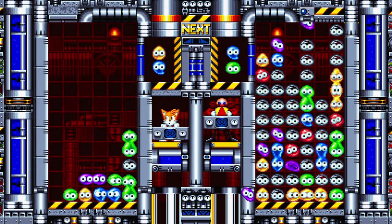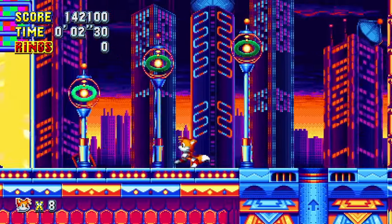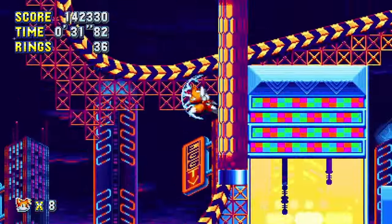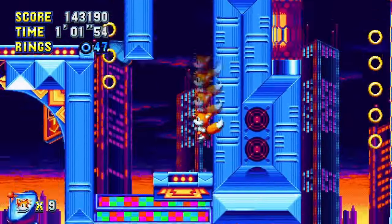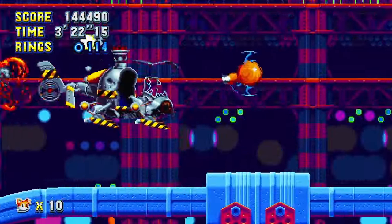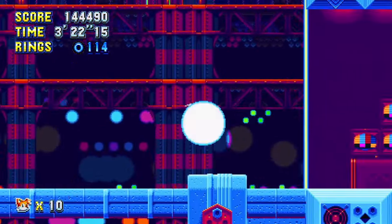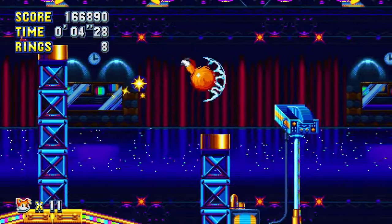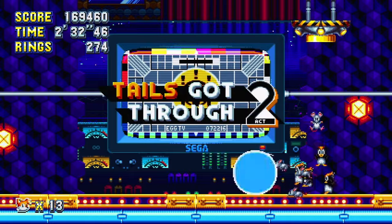One Mean Bean Machine reference later, we beat the stage without spin dashing. Studiopolis Zone is also a pretty easy zone to beat without spin dashing — just always take the top paths, and once you get to your super form, it should be pretty easy. And this boss, you can't even spin dash in. It's just hold right and you win. Studiopolis Zone Act 2 is also incredibly easy. This streak will never end, will it?